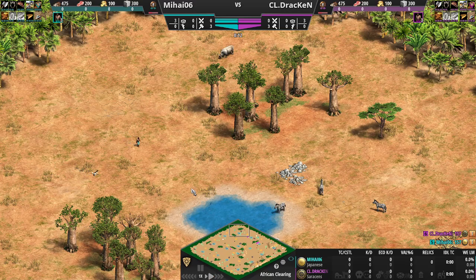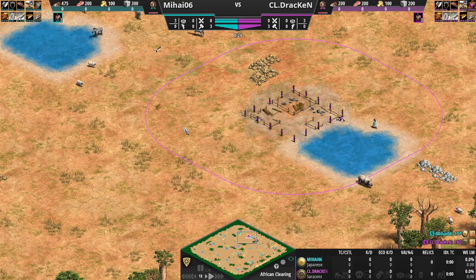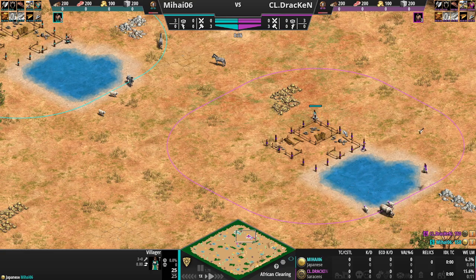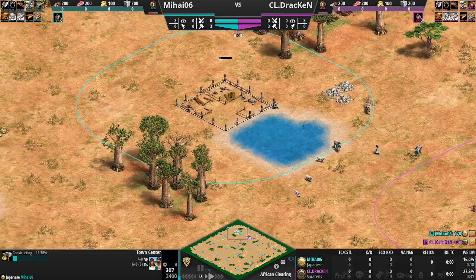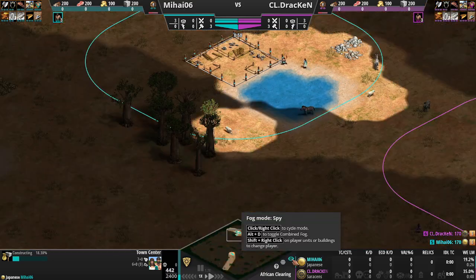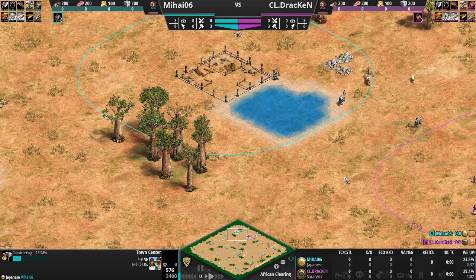Welcome to African Clearing. We finally found a game that is not Arabia. As you can see, it's a nomad start map. You start with some villagers, and look at that — Mihai spotting out Drakken right away. Mihai and Drakken have built their town centers very close to each other. It's not going to be a town center war — that's not possible these days. Both players probably know it because of the yellow boxes on this map as well.